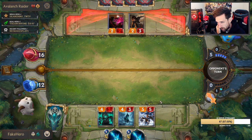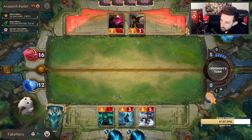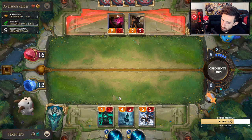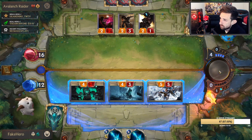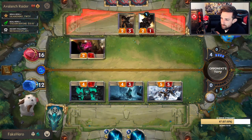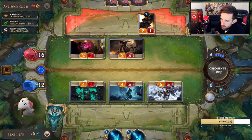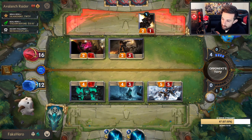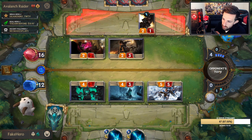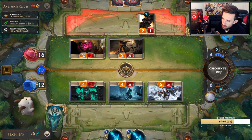I wonder if I should have done it before or after the attack. I think before the attack makes sense. We don't open attack. I mean I definitely could have — that may have been a mistake. Could have opened attack there with a 4/2 and a 3/3. He could have blocked, he wouldn't have wanted to kill the Undying. I could have got the value from the Undying after the attack. But I'm kind of pressuring him at the same time. I'm putting a lot of stats on board. He's going to do something here to clear my board up.